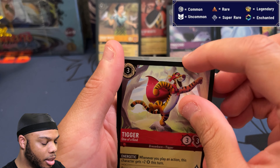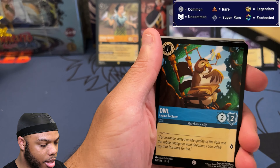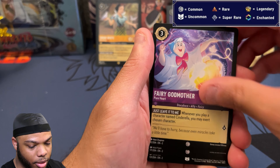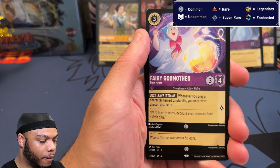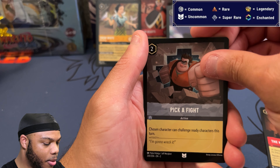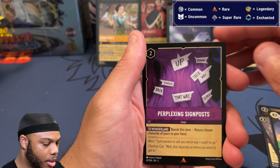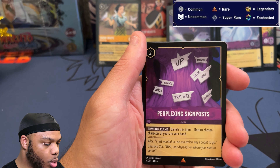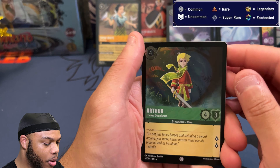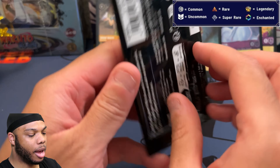Oh, Tigger got dinged up. Pack six: Ticker, Donald Duck, Owl, Fairy Godmother, Beast — The Most Diabolical Scheme — hey, Wreck-It Ralph! Perplexing Signpost, Lumiere again, and Arthur — nice looking foil art. You get a foil in every pack. Pack number seven, here we go!